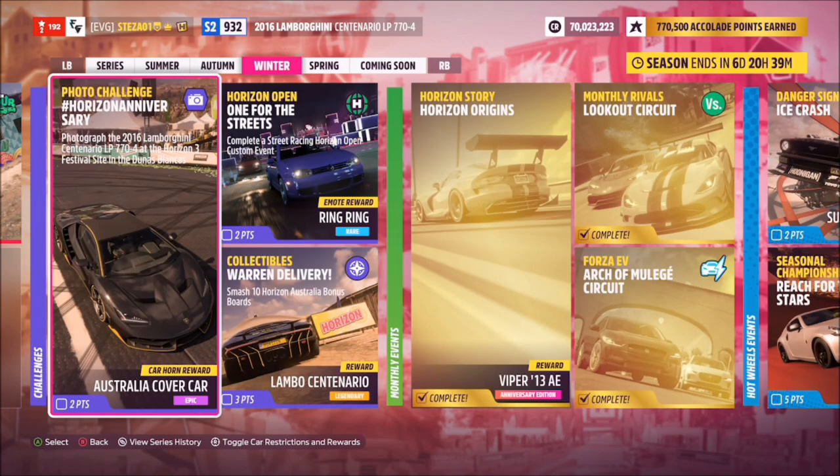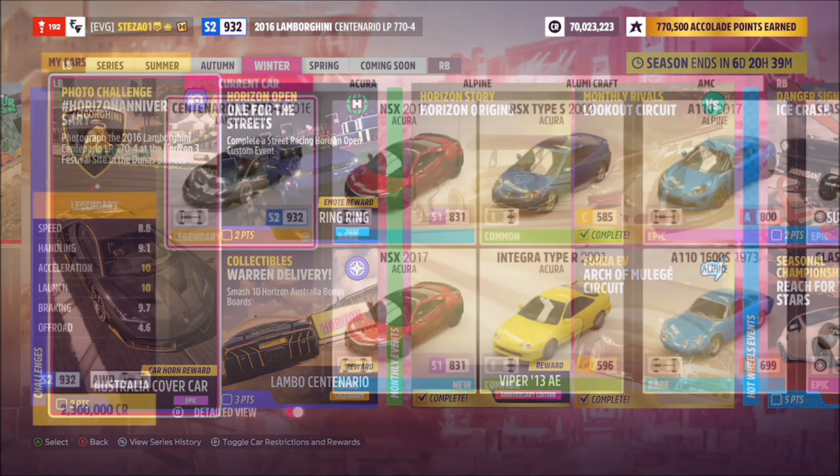Hello and welcome back. This week's photo challenge guide is once again called Horizon Anniversary, which wants you to photograph the 2016 Lamborghini Centenario LP770-4 at the Horizon 3 festival site in Dunas Blancas. So without further ado, let's get stuck in and take a look at the car.